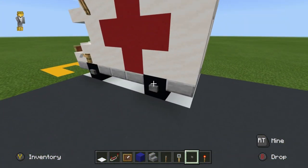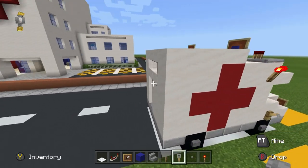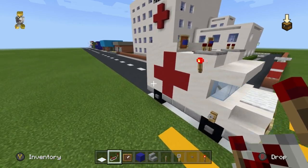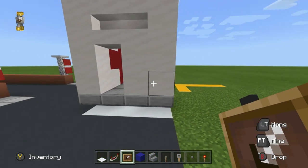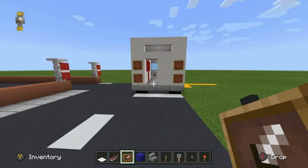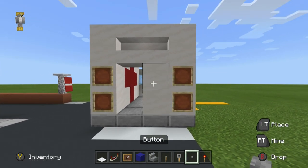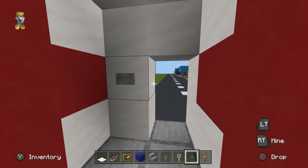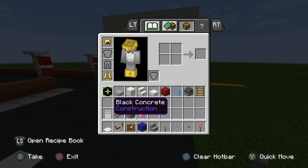On the back of the build, we want to place item frames on the bottom two rows of quartz on the left and right side. We want to place a button to the right of where the door is going to be, and also on the opposite side as well, so you can get in and out.